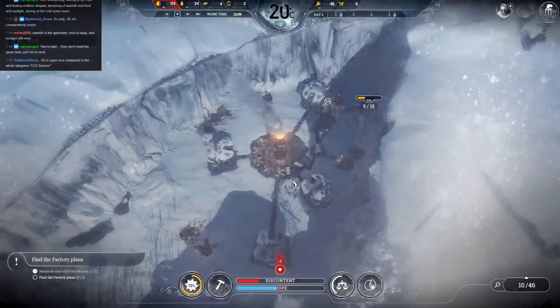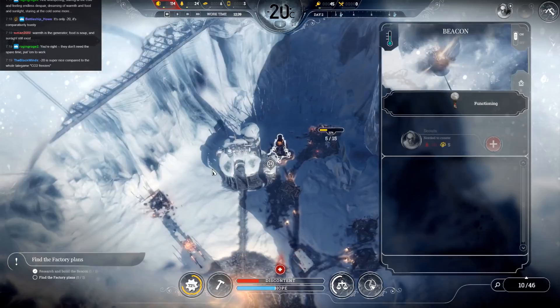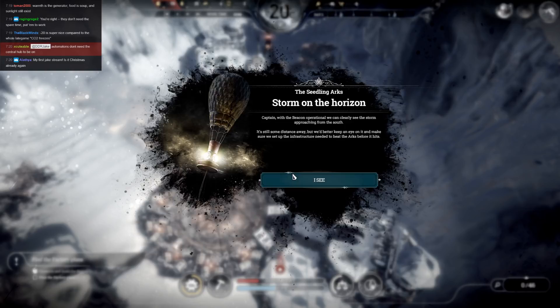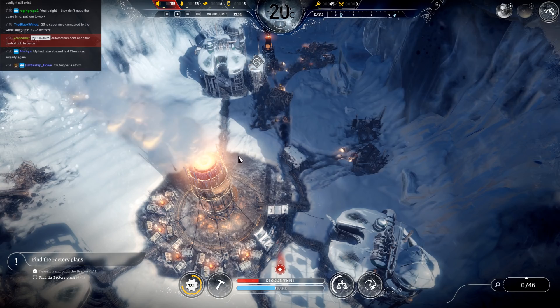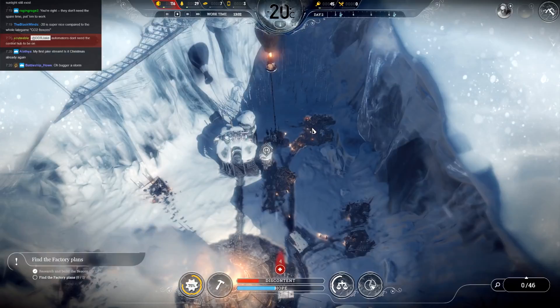Storm on the horizon — with the beacon operational we can clearly see the storm approaching from the south. It's still some distance away but we'd better set up infrastructure needed to heat the arcs before it hits. Lore-wise, the storm came from the south, so everybody that fled to, say, the south of Spain got really buggered — loads of migrants brought disease and lack of food, plus the storm was wiping out agriculture around the world. So the clever ones went north, of course.